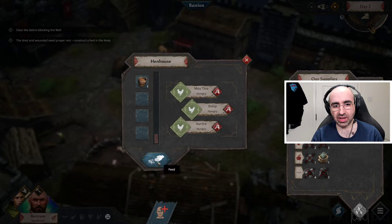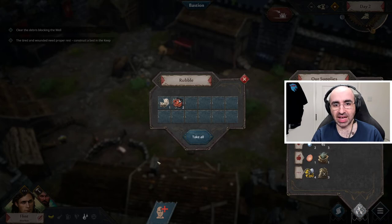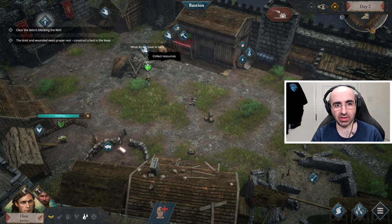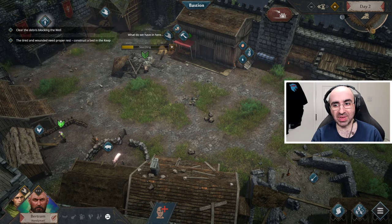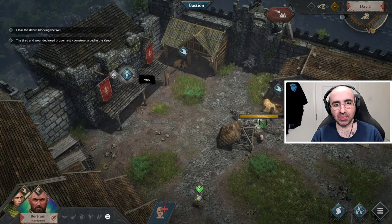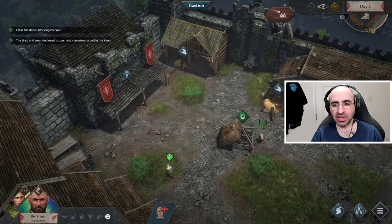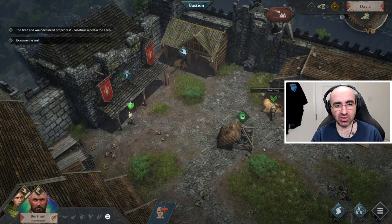You have to keep your animals fed or they'll die — simple as that. Then go back to Flint. It's important to maximize your time and make sure people are always busy. It says we need to make a bed — the beds are located up here in the keep, and we have no beds at the moment, but having beds is obviously a benefit. Let's keep collecting debris with Flint and go back to Bertram.